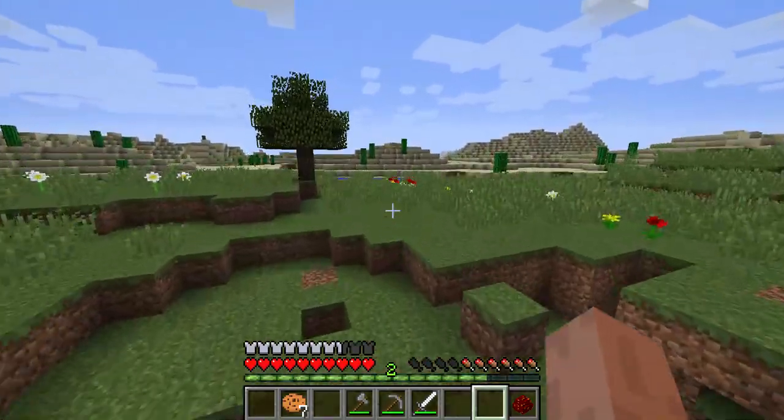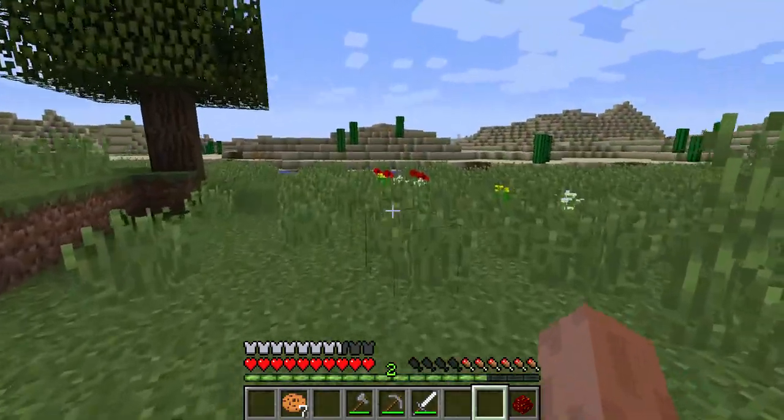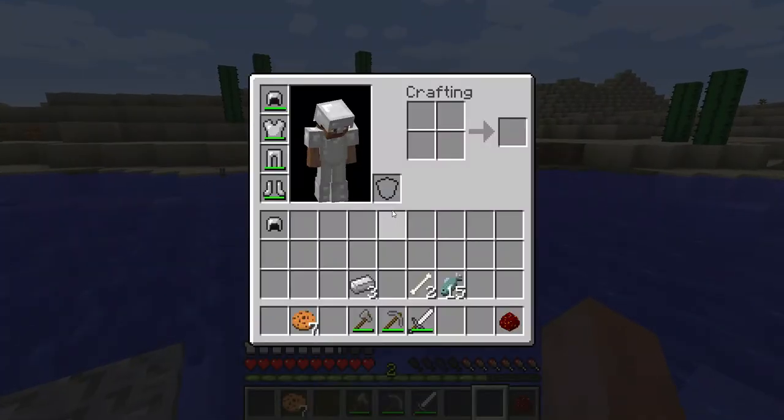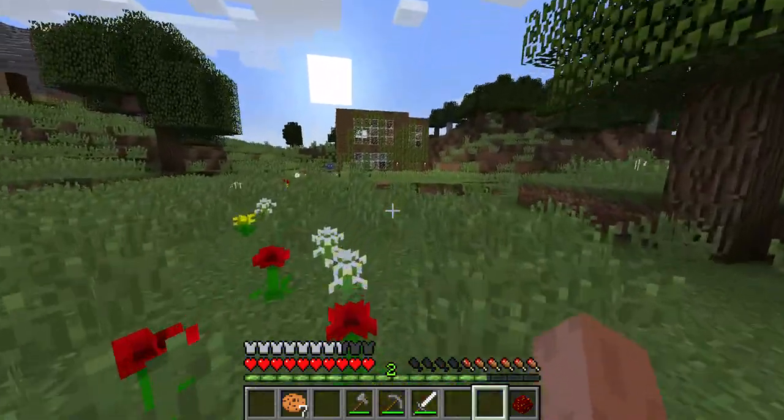I'm pretty sure to hatch a fire dragon we'll have to go over into the desert and stuff. But I need something — I need like fencing.